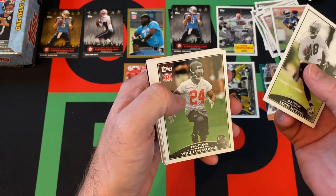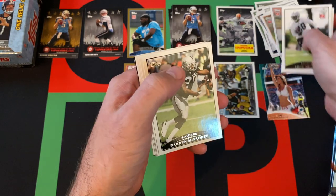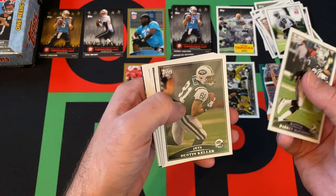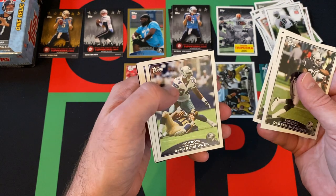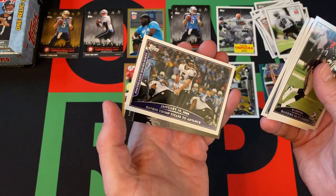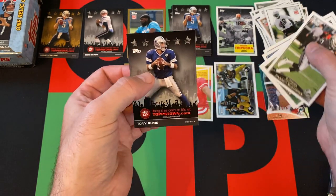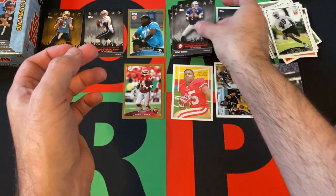Next pack: Lewis Murphy, William Moore, Javarius Williams are the rookies. Got Darren McFadden, Dustin Keller, Harry Douglas, DeMarcus Ware, Julius Jones, a Ravens highlight card, and a Tony Romo Topps Town card.